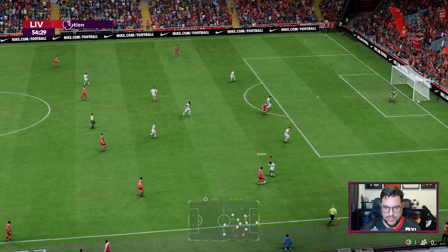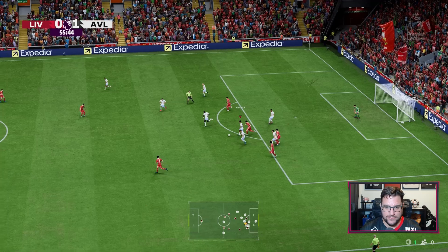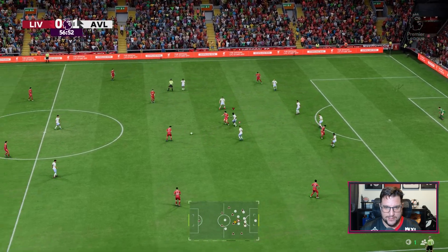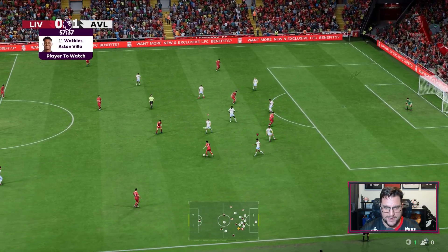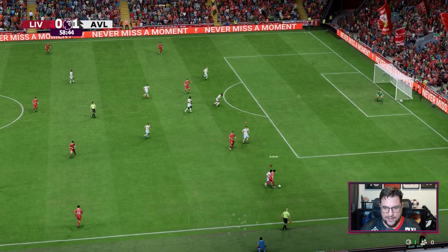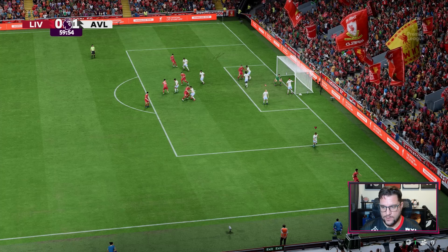Nunez looking to turn his man, cuts it back to Szoboszlai. The Aston Villa defenders have done really well. Luis Diaz back to Szoboszlai who holds it up. Out to Salah - they're just so good with their feet this Liverpool team. Don't dive in, keep our shape. Paqueta gets his first touch. Endo into Nunez. Salah up against Mattson - Mattson's had a good game but Salah's got round him this time. Endo's in - shoot - good save Martinez! Corner for Liverpool, goes short, trying to get Salah in the game. McGinn tries to put a tackle in there.